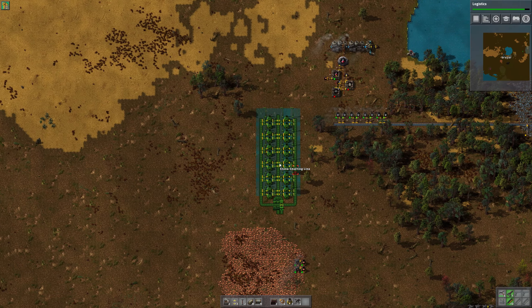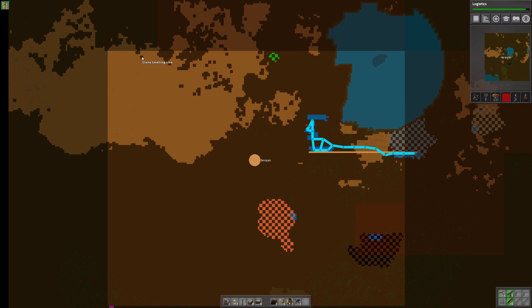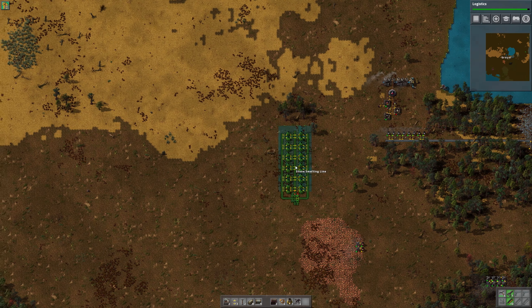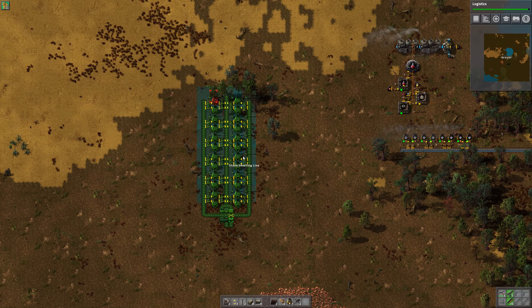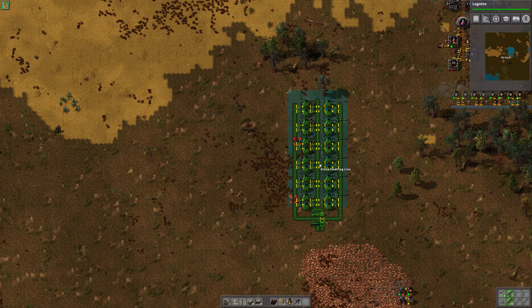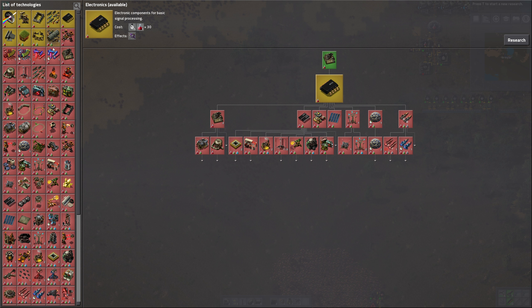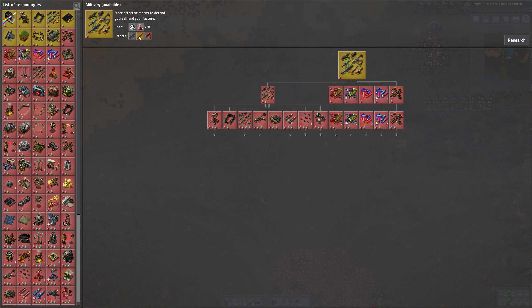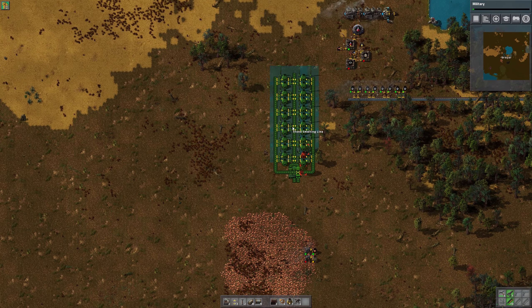So probably gonna do something like... how do we want to do this? I think most of our production stuff — the machines — are gonna be over on the left side since we're very cramped over here on the right. Most of them are gonna be on the left, so that tells me I'd like the iron closest to the machines. I think we're gonna put the iron things on the left side. Let's go ahead and create something. We do have biters so let's get some of the military stuff going.